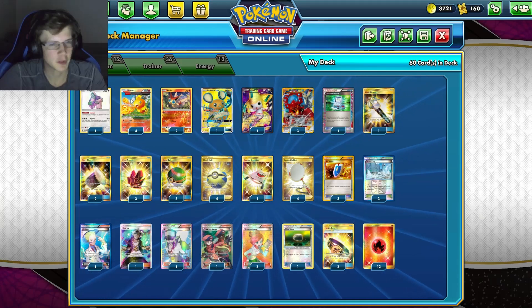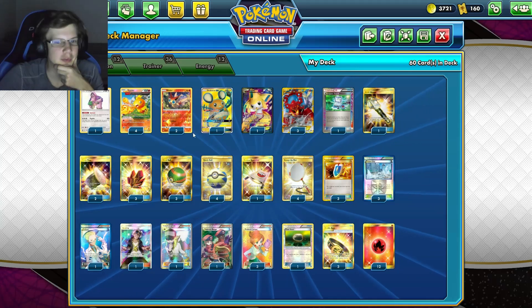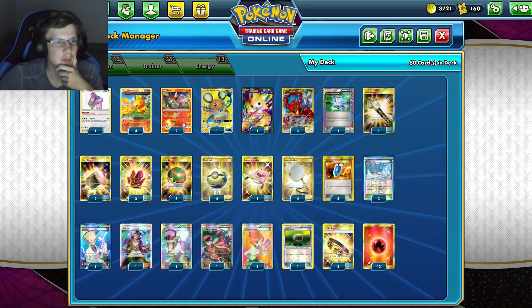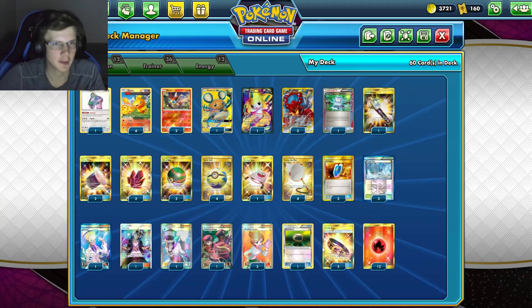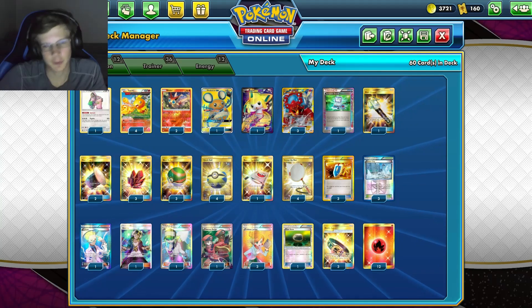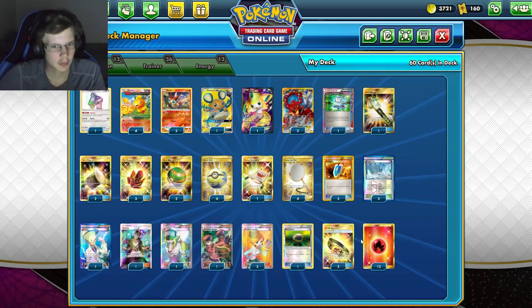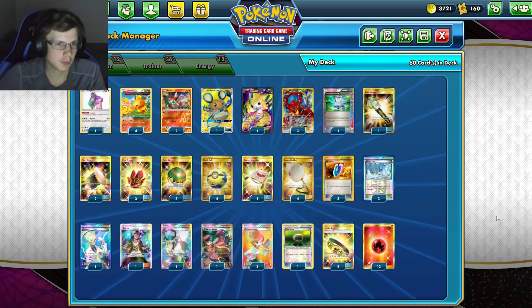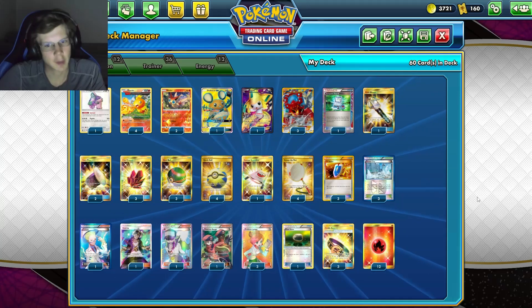It can become awkward if you get a lot of damage counters and have to attach more energy that could kill yourself — but we've got Scoop Up to remove those damage counters. We're playing 3-8 energy, though you could go 4-4. I kind of whiffed this combination a lot, so you could also put in a Guzma Hill.